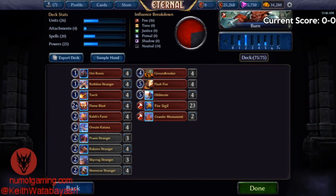In Eternal, units and attachments are so much better than spells, and because the deck size is so large you really need to focus on value and not running out of steam — which is always a problem with burn decks. That said, it's always a good idea to find other ways to win. Shooting people in the face is something not a lot of people are ready for in this game, so I'm hoping it works out.